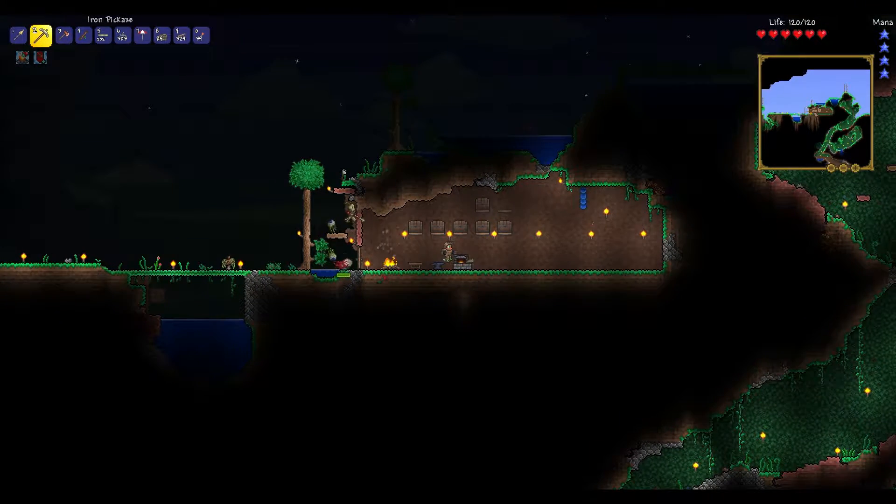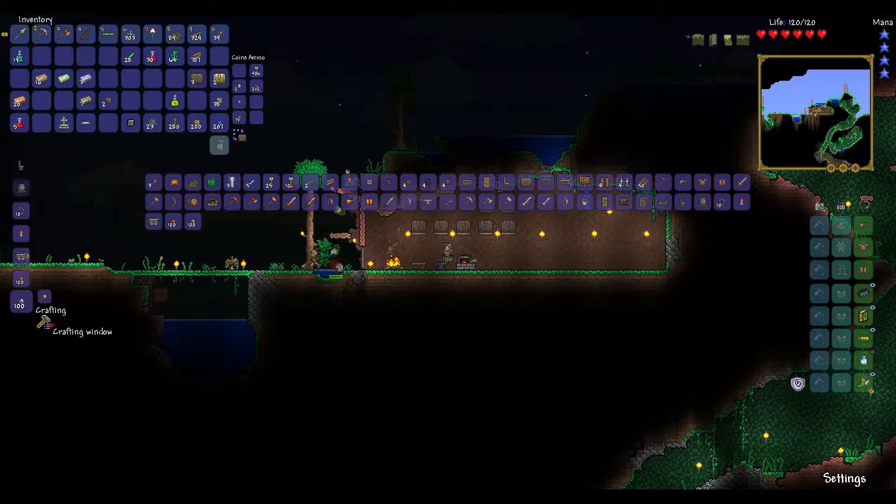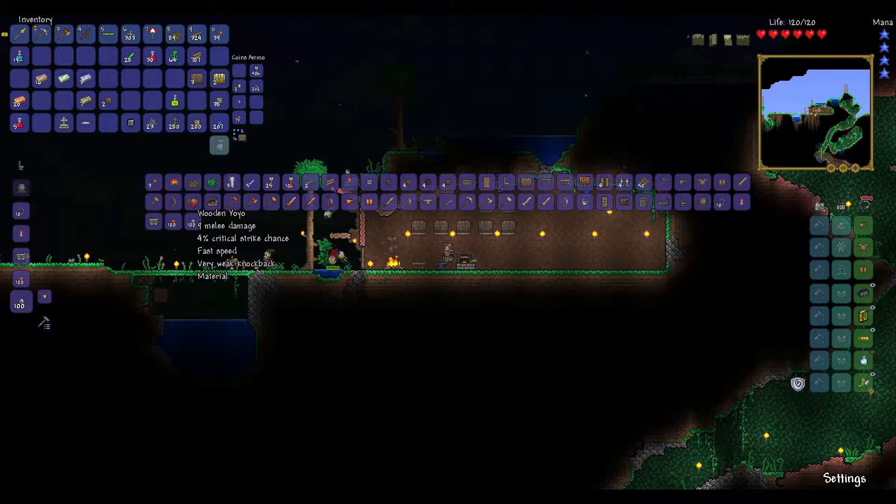Let's see if we can make anything — that crafting window. We can make a bunch of copper tools but that wouldn't get us anything. Copper armor is pretty much the same as the wooden stuff — it only gives you one defense, which is kind of terrible actually. A wooden yo-yo — okay, it actually has a decent attack compared to a lot of the stuff we have now. A web rope — interesting.